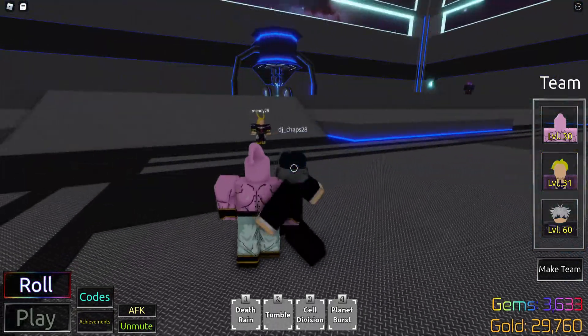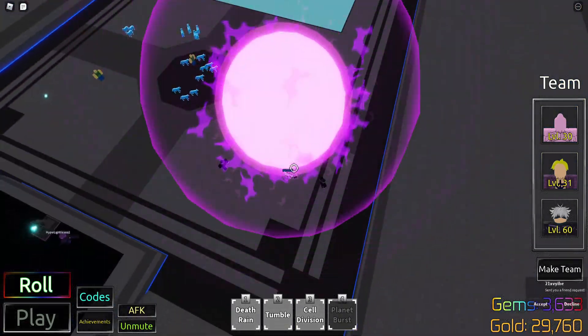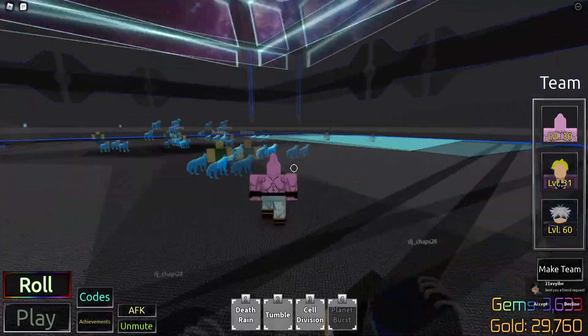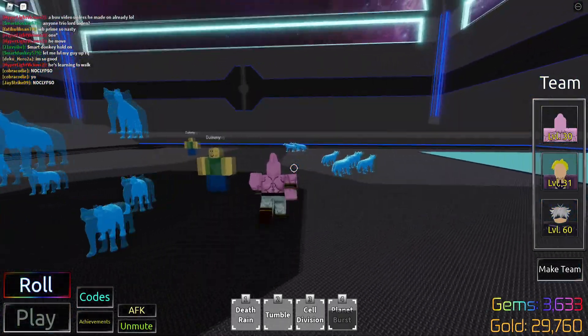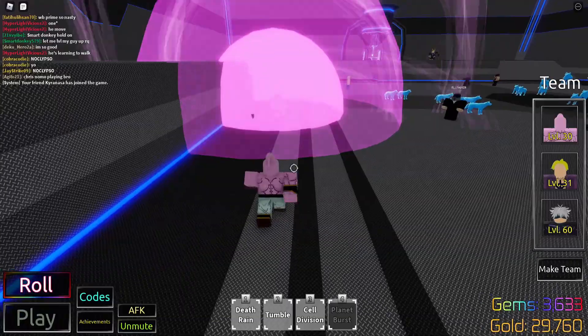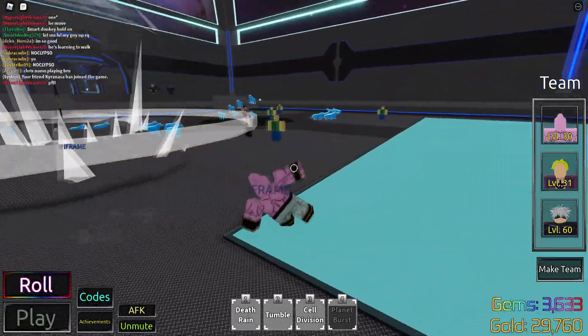And I guess it's time to check out the final skill for this character, which is Planet Burst. So you go in the air and then a big ki ball — I don't know why it went all the way over there when I was aiming downwards. I want to use this ability one more time because that was not where I wanted to shoot it. I want to shoot it at the dummies. Alright, I'm aiming downwards. There you go. I don't know if that does AoE, but it probably does.